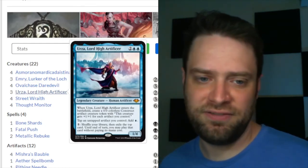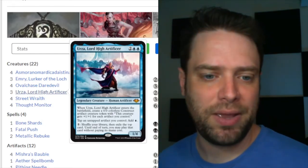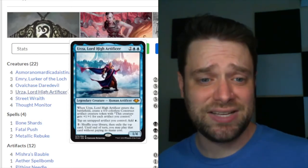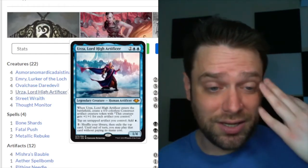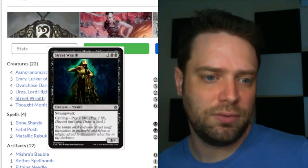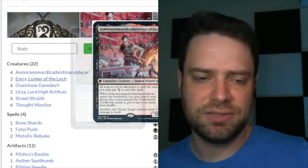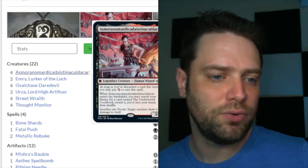Urza's five-mana activated ability shuffles your library then exiles the top card — until end of turn you may play that card without paying its mana cost. So all our food tokens start randomly casting spells off the top, and we get massive creatures to attack with, equipped with Shadowspear. Another way to cast Asmo is Street Wraith — cycle it by paying two life to discard and draw a card, then cast Asmo turn one for one black.